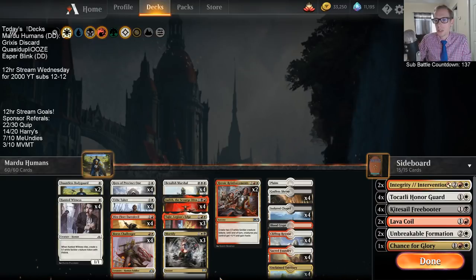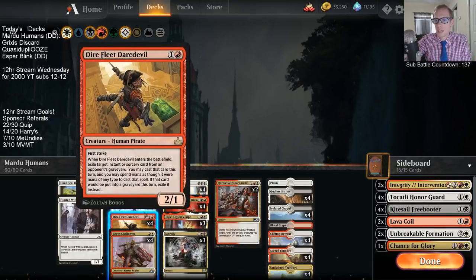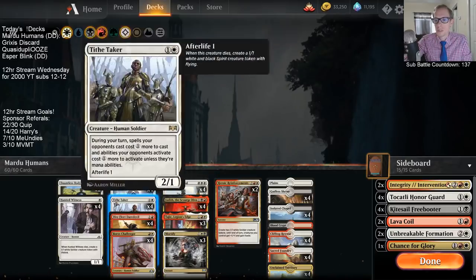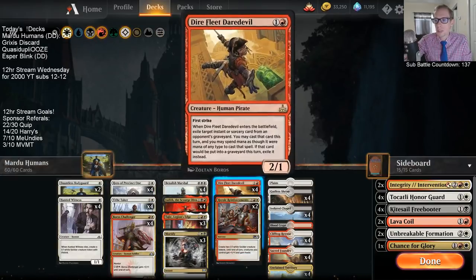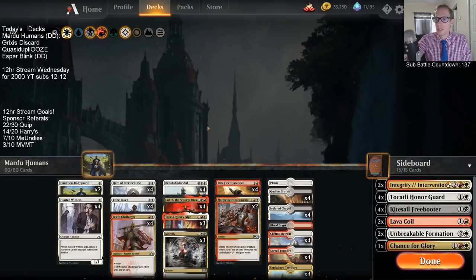We also have a whole lot of Dire Fleet Daredevils, which is a pretty good card and I like it. It's not necessarily the card you want on turn two, but we have 12 other good cards to play on turn two so we can wait. Even though it's in the two-drop slot, it's really like a four or five mana card, and I think Daredevil works out pretty well.